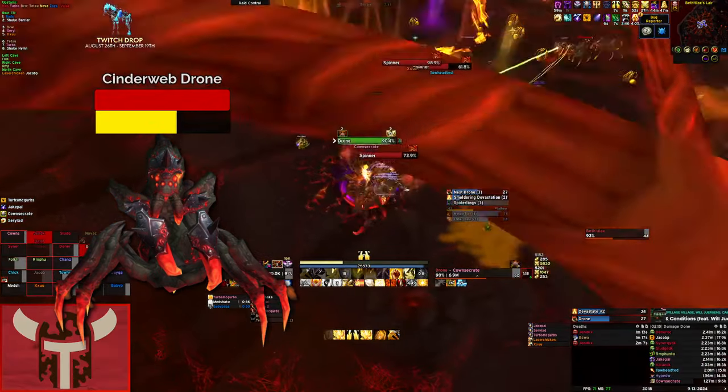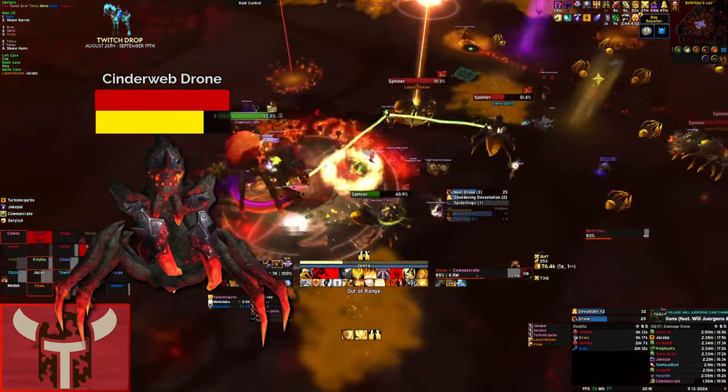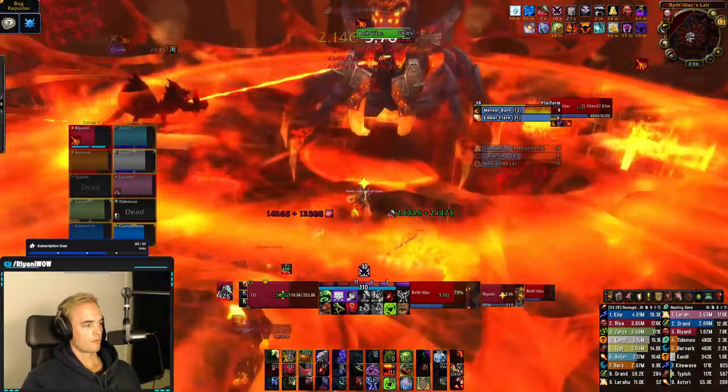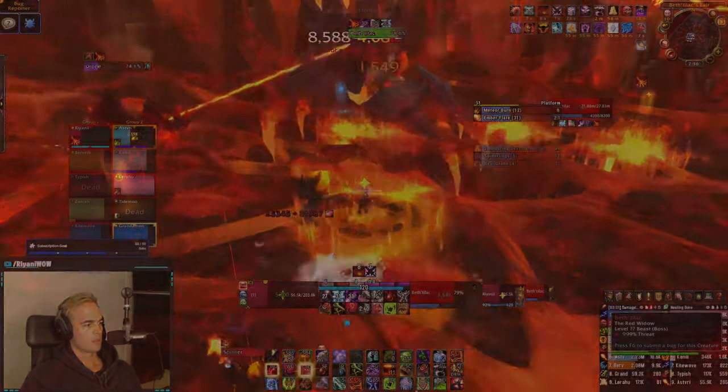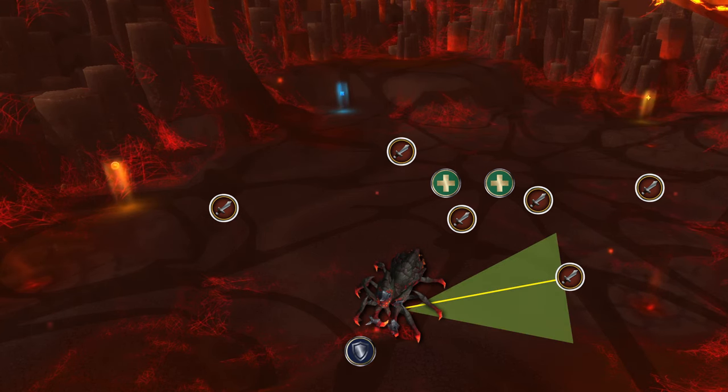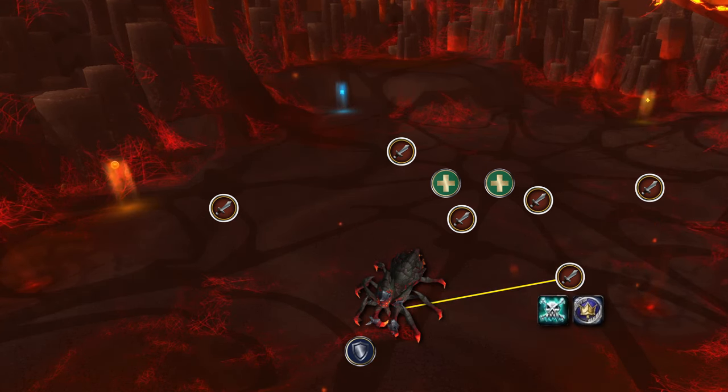Drones are the big adds that need to be killed before their energy reaches zero. It's not the end of the world if they don't die before zero, but once their energy reaches zero, they will go upstairs and drain the energy of the boss, making Smoldering Devastation happen quicker. The adds have a frontal cone, so face them away. They will fixate on a random target, and this target needs to move out of the raid to avoid roasting the raid with the frontal cone. This fixate can be removed with Feign Death and Blessing of Protection.